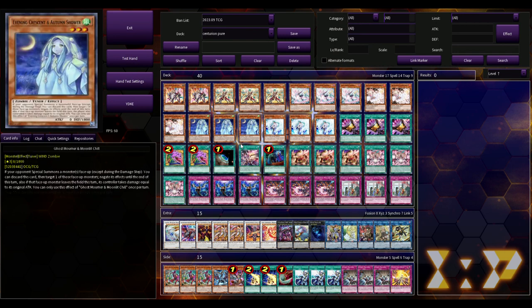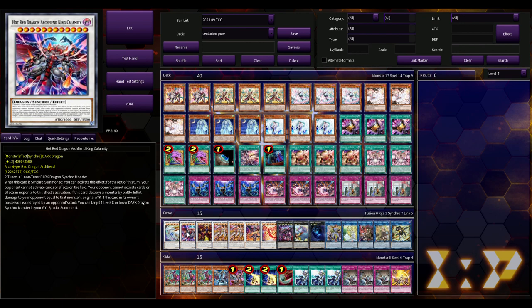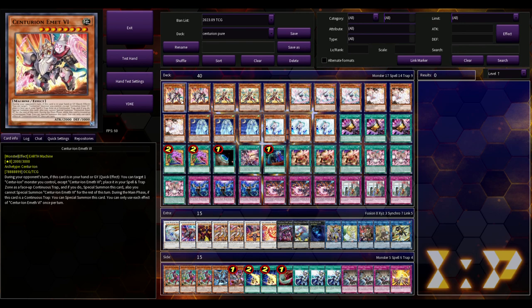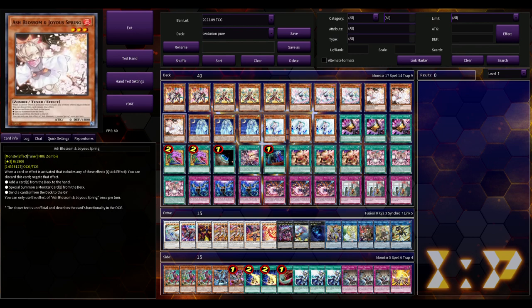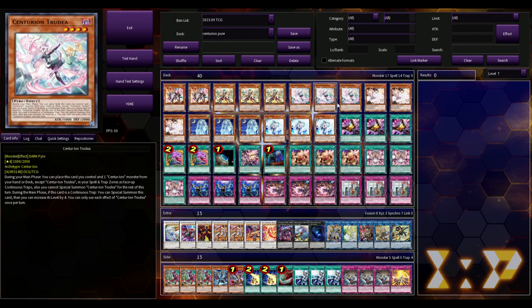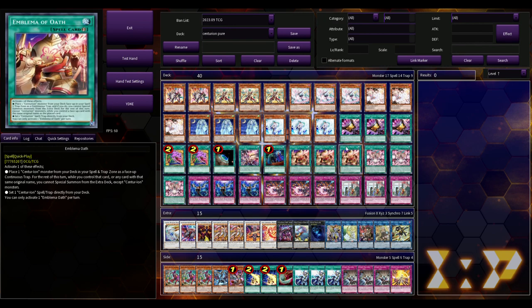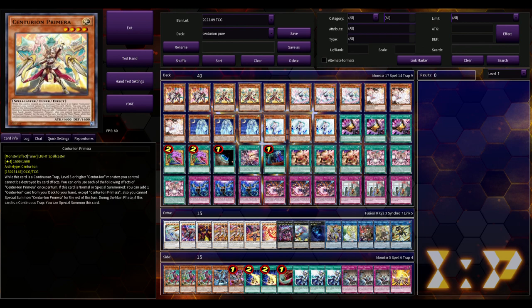Let's jump into the deck profile. We're playing two copies of Emblema, three copies of Primera — basically the Stratos — and three copies of Trudea to get to your Stratos. Then we're playing an absurd amount of hand traps: three Ash, three Valor, three Imperm, and three Ghost Mourner and Moonlit Chill. We tried the Horus engine and it ended up being kind of bricky. I tried the Nuturia version and it seemed really clunky, though there was some interesting stuff you could do with Dogmatica cards — activating a Dear Servant and dumping Lulu Walleth.